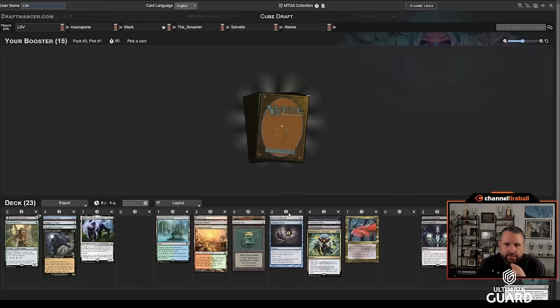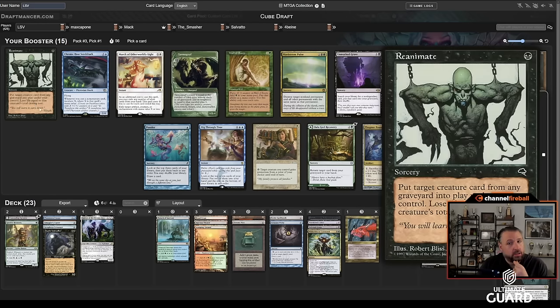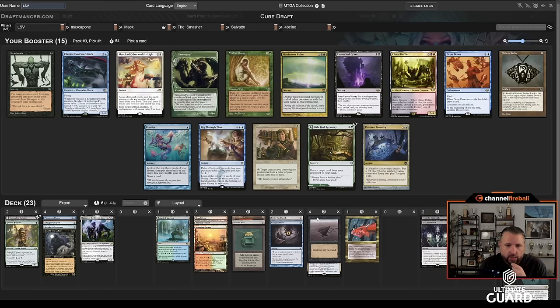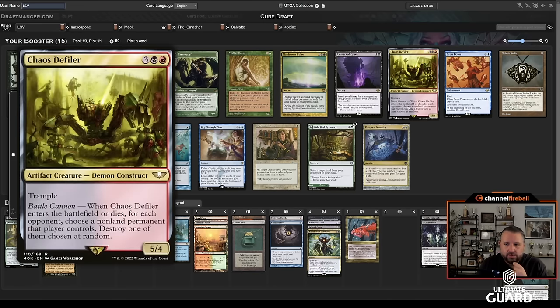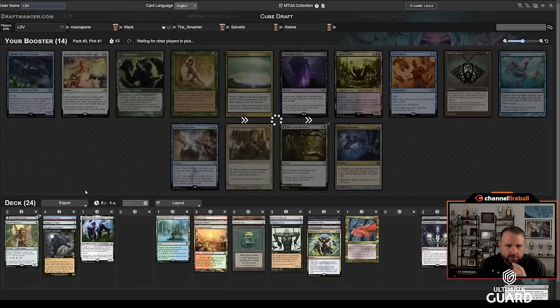Archfiend and Reanimate — love it. Reanimate is just such a great card and great with Lurus, so I'm going to take Reanimate, passing a Chaos Defiler, which feels like that's not Max's cup of tea, as well as some good blue cards. Maybe Mishra's Bauble comes back, but I'm slamming Reanimate. The card is just excellent. I've got good removal, but what I don't have is discard — I could use some. I guess I have Concealing Curtains, that does help.